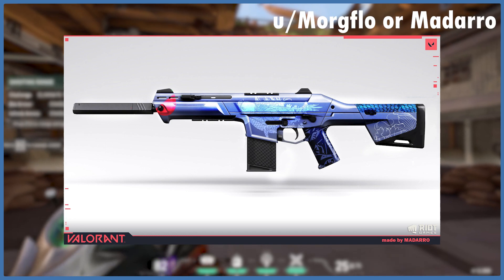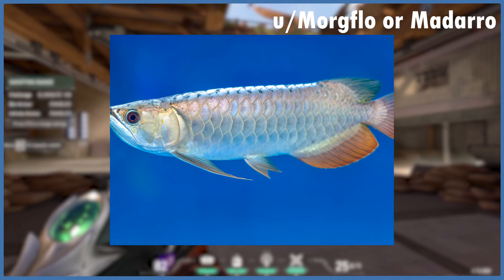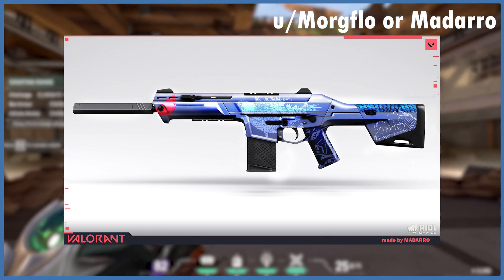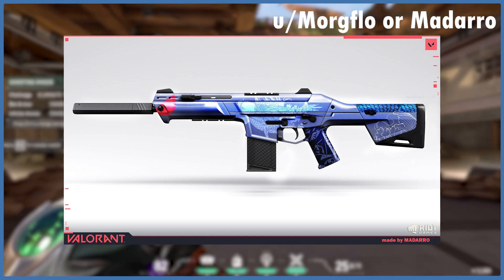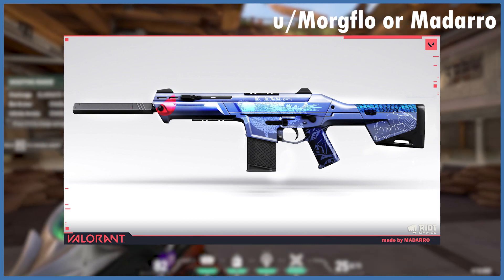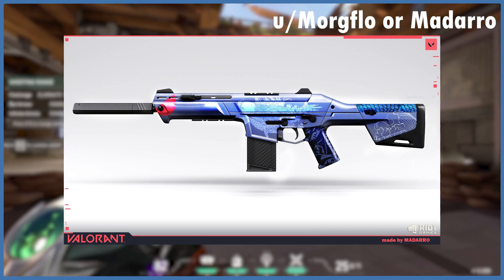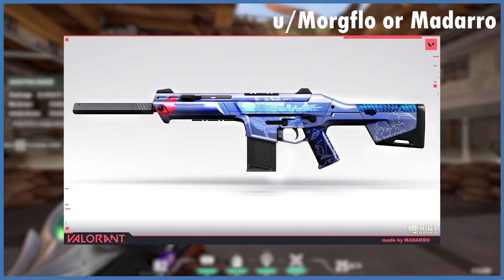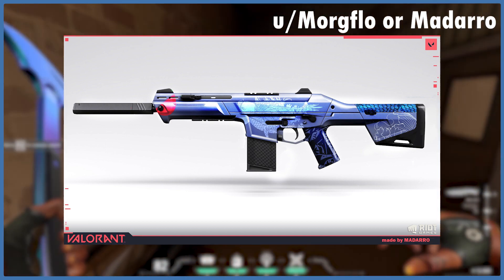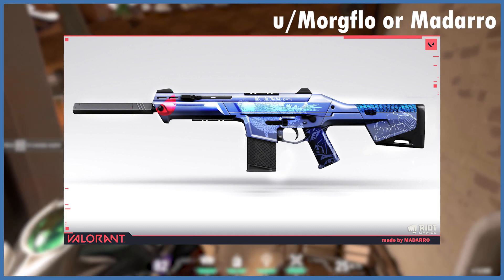Number two on my list is the skin by Reddit user morgflow, also known as madaro. According to their post, the skin design draws its inspiration from the arowana fish — this is the Aila Phantom skin, which is so clean, fresh, and lit. My favorite color is blue so I am a bit biased toward blue skins, but the concept is just wild. There are a lot of small intricate details all over this gun that really make it stand out. Overall 9.5 out of 10 — I would definitely throw money at this. I picture blue tracers with a running water or splash sound when you shoot, and the finishing kill could be a giant fish swimming on waves coming in and eating the agent who died.